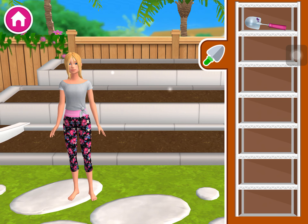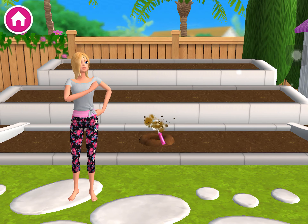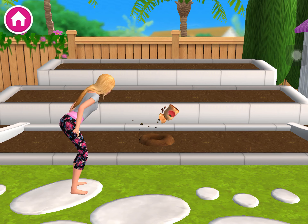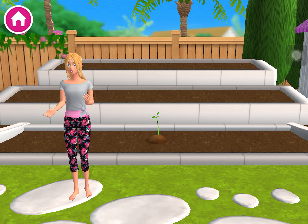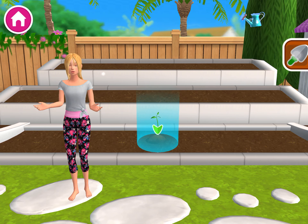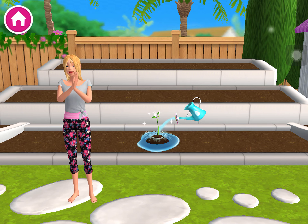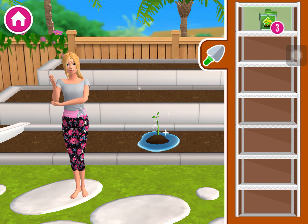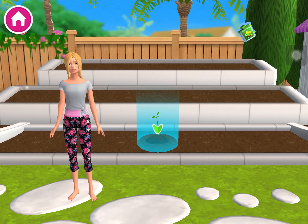Let me show you how it works! Use this shovel to dig! Not too deep! Not too shallow! Good! Ready to plant? Choose a seed bag and drag it to the hole you dug! Now, if we want that seedling to grow, it'll need lots of water! Grab the watering can and hold it over... Now we just need to wait!